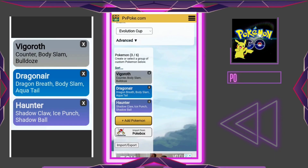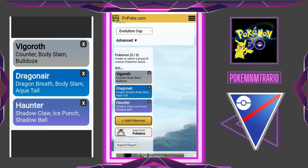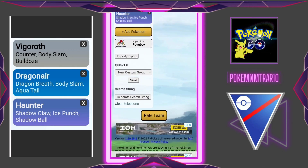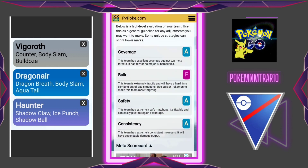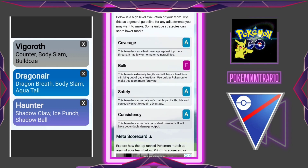Now let's jump to the first team. Our first team is going to use Vigoroth with Counter as a fast move and Body Slam and Bulldoze as charge moves. Dragonair is using Dragon Breath as a fast move and Body Slam and Aqua Tail as charge moves. Honchkrow is using Shadow Claw as a fast move and Ice Punch and Shadow Ball as charge moves.